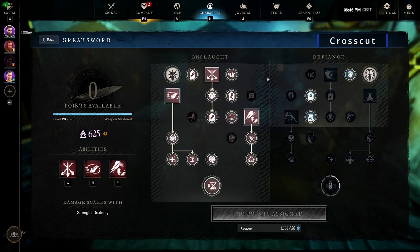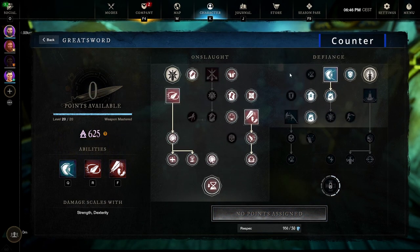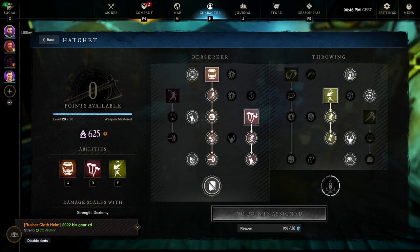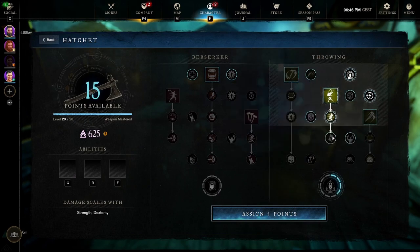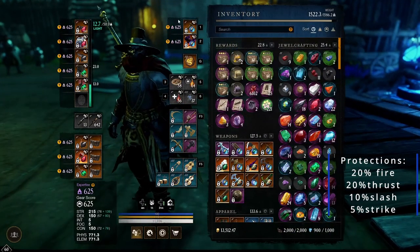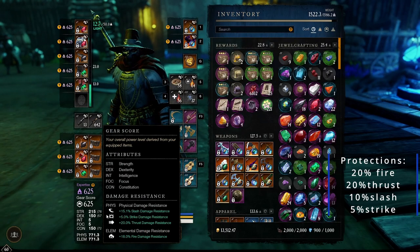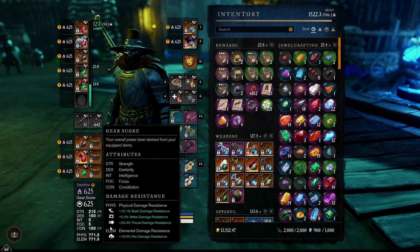I use this if I'm using counter. For the hatchet, I've been testing torrent because it's kind of crazy right now, but usually you'd go like this. For protections, ideally you want 20% thrust, 20% fire, and about 10% slash. But it depends how much elia version you have — if you don't have much elia version, I'd probably go like 25% fire.